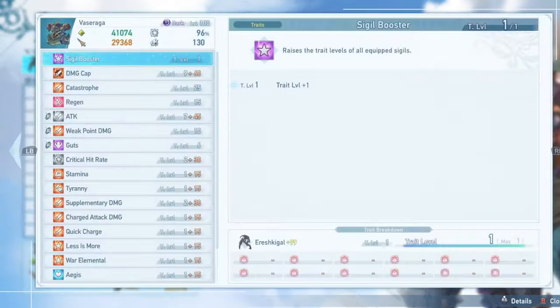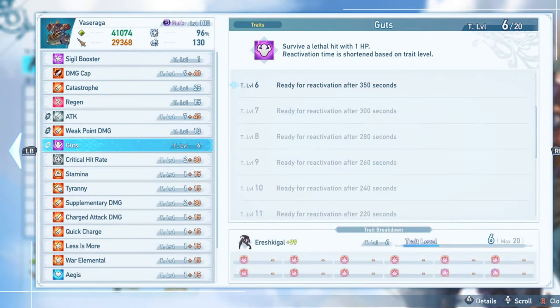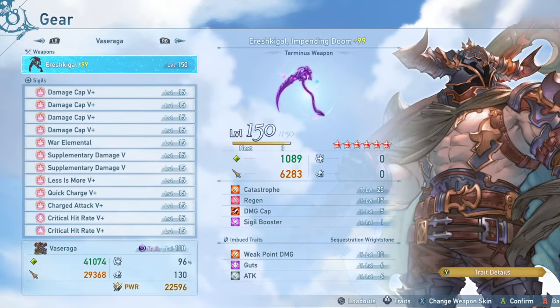Guts allows you to survive at 1 HP one time, which is a really nice effect to have in any fight. It also will not trigger on his Undying effect from one of his skills, so you do not have to worry about that interaction.